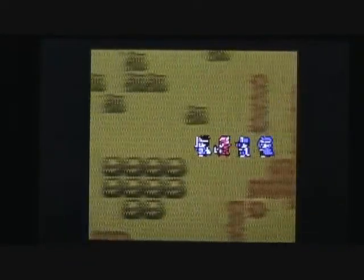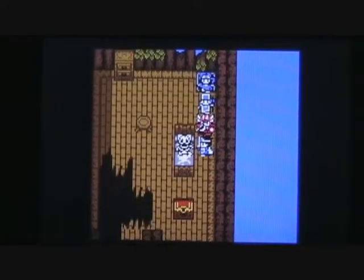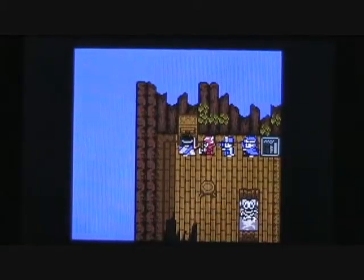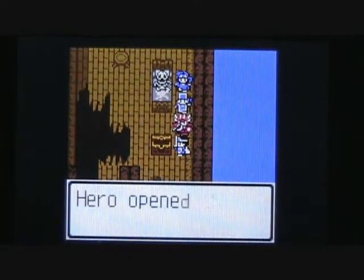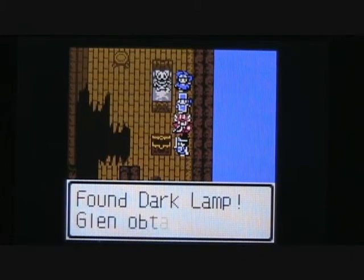Did everybody just pack up and leave? Like in the Grapes of Wrath? Well, this is an old weapon shop. Let's go upstairs — what is that? A dead person laying on the bed? There is no reply; it's just a corpse. Inside the dresser we're going to get a black hat, which nobody in my party can use, but I'll sell that off for gold later. And we've got a treasure chest here — the dark lamp. Wow, I wonder what that does.